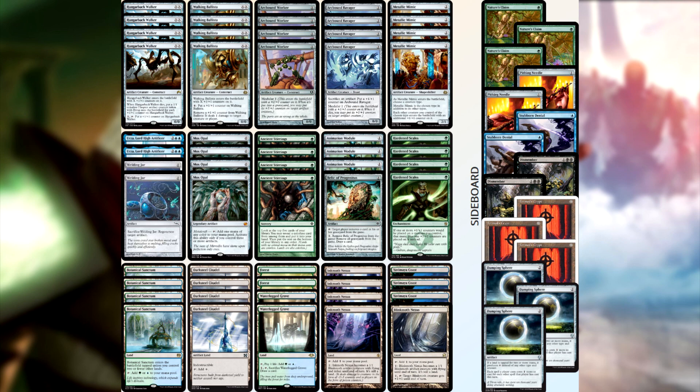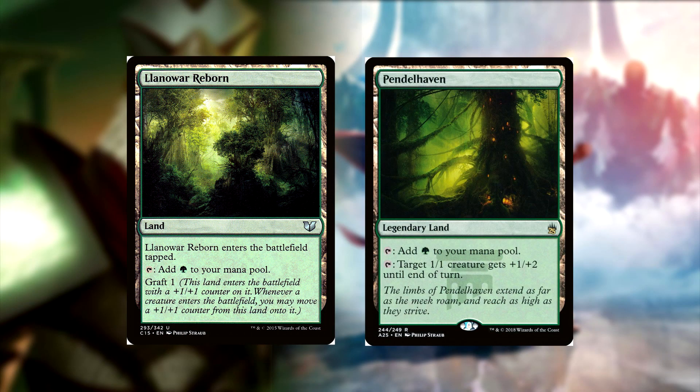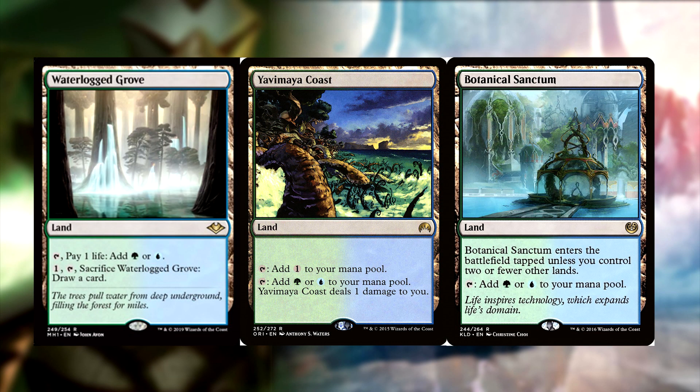Starting on the deck tech: we have Urza Lord High Artificer. When it enters, you make a 0/0 colorless Construct artifact creature token that gets +1/+1 for each artifact you control. You can tap any untapped artifact for blue mana, and pay five to shuffle your library and play the top card for free. Because of this we splash blue, wanting to cast it on turn 3 or 4. Instead of the traditional six forest mana base, we're replacing with green-blue lands: 2 Waterlogged Grove, 2 Yavimaya Coasts, and 4 Botanical Sanctum as our blue sources.